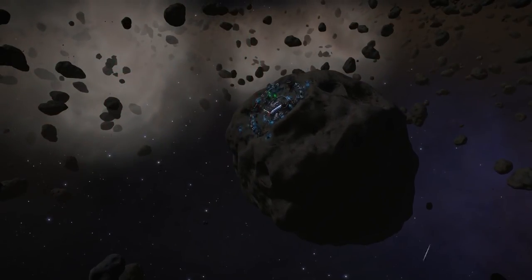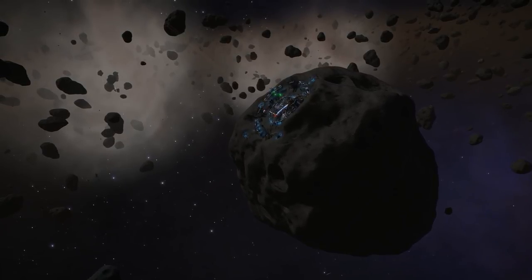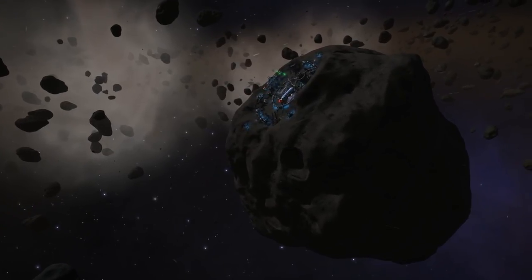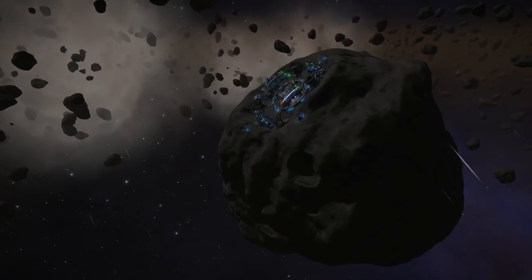This project is part of the Distant Worlds 2 expedition, and is currently taking place in the form of a community goal in the Omega Nebula. What you can see right here is Omega Mining Orbital, and it's recently been stocked up with new mining equipment, as well as a shipyard.